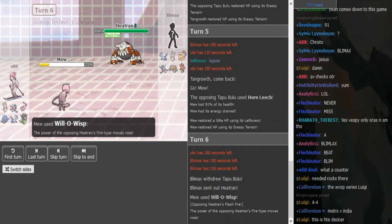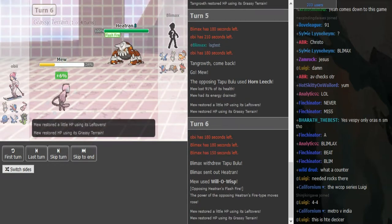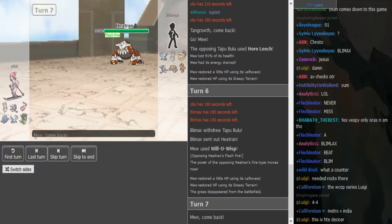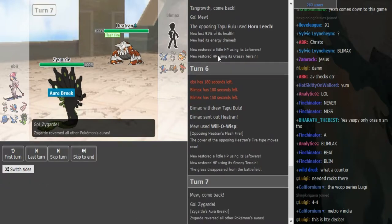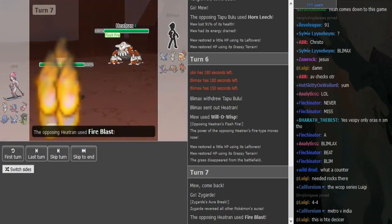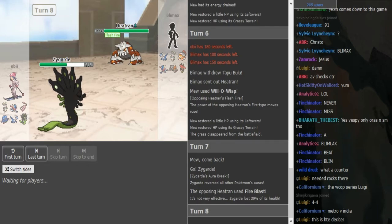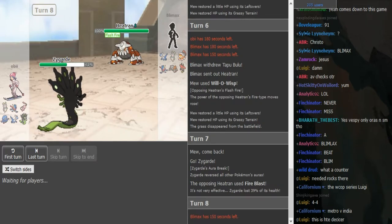He just plays it safe, which is understandable when you want to play safe in that scenario, because if the Bulu stays in it's going to be really bad. On one side the Heatran pivot was kind of obvious, but on the other side it's also super risky to play around a +2 Type:Null/Bulu — it might be Scarf Heatran. And yes, Zygarde takes it decently well considering it was a Flash Fire-boosted Fire Blast. He'll probably go for Toxic or Iron Tail here.